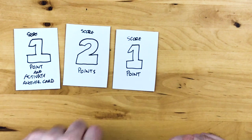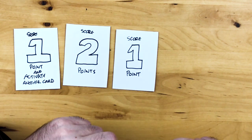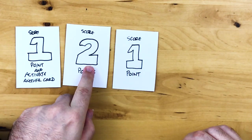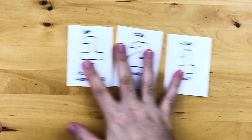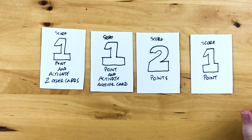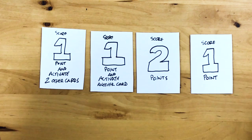However, later on I'm going to play a card on my turn that says 'score one point and activate another card.' Oh, that's cool! So I'm getting better and better — I'm going to activate this and get my one point, and then I get to activate another card, so I'm gonna go for the two-point card. So now I went from one point in a turn to two points in a turn, and now I'm gonna play for three points in a turn. Then of course, on a later turn, I'm going to play a card that looks like this.